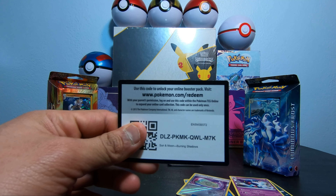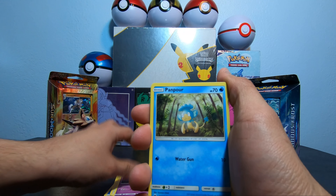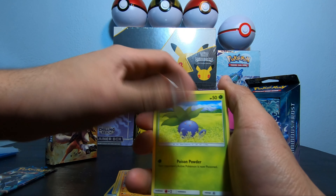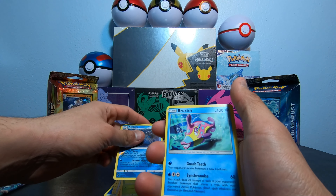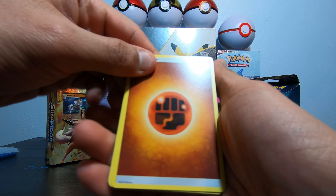There's the code. Water Energy, Sim Sage, Noctowl, Dusclops, Pampor, Caterpie, Porygon — got multiple Porygons — Total Brawler. I think I got two Dugs.